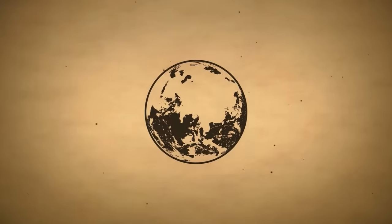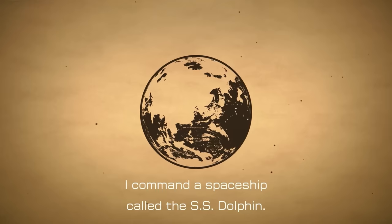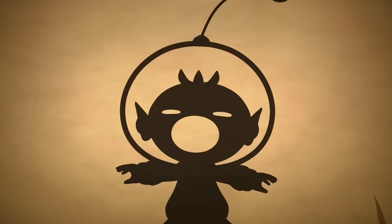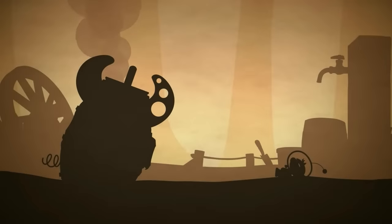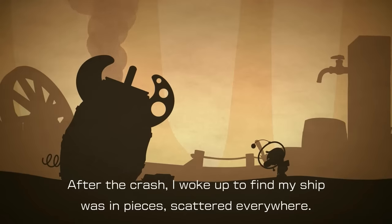It's been so long since a completely new Pikmin experience like this. I am Captain Olimar. I command a spaceship called the SS Dolphin. This is the story of how I crashed onto an unknown planet, and how I was ultimately rescued. Captain Olimar is back. After the crash, I woke up to find my ship was in pieces, scattered everywhere. That's the Dolphin.